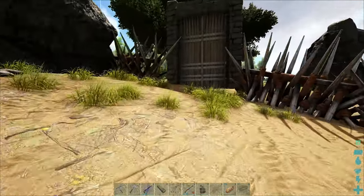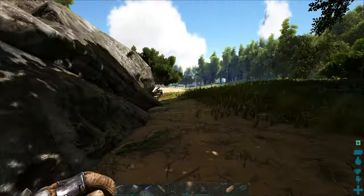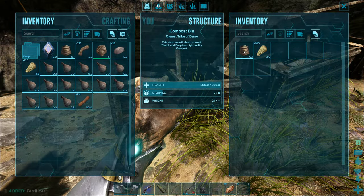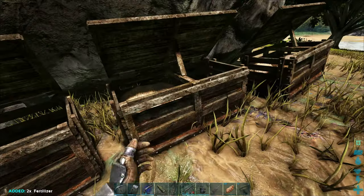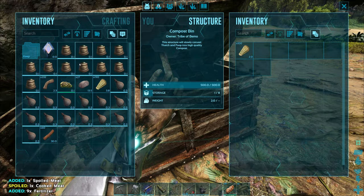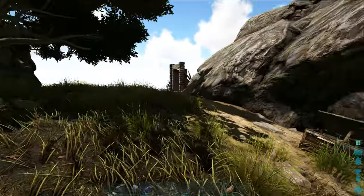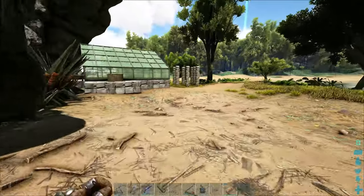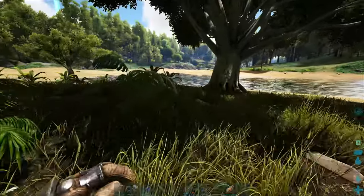There we go. Let's check on our dino treats over here. I feel somewhat safe with the spike walls — they work decent for what's around here. We got two here, two more there, three there, and four there — so we got eleven, twelve, thirteen. Because I got extras in the plant species. We're only missing two to do the whole thing, so that's not too bad. Let me finish filling this up. I'm going to take the parasaur out, grab some seeds, and then we'll do some planting.